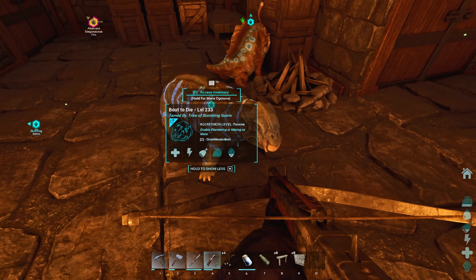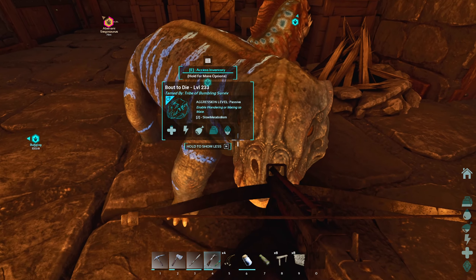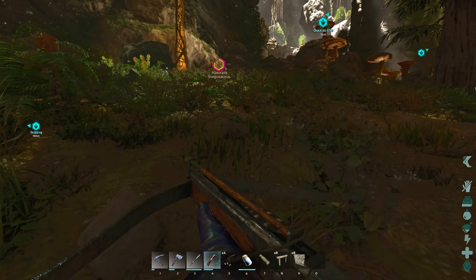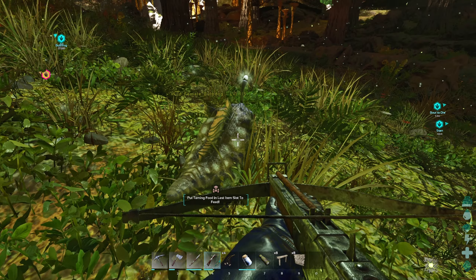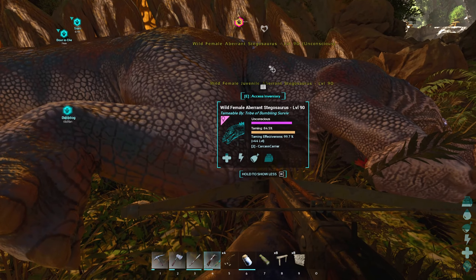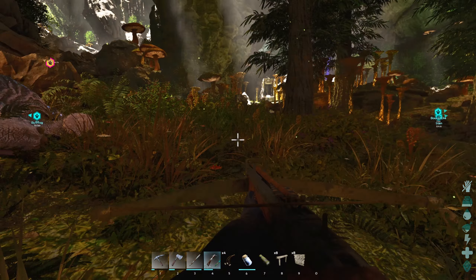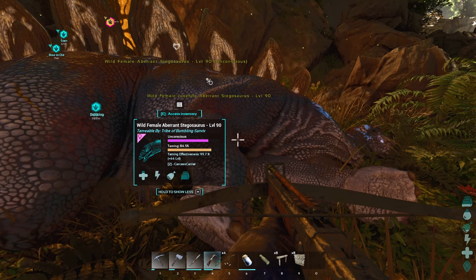Ain't that right, About to Die? Yeah, you're so cute. You're not really that cute — you're kind of creepy looking. All right, let's go check on our stego. Bulb dog. Same female — oh, a different female, 115. Taming is 84.5%. Effectiveness is 99.7%. That confirms that I did shoot the other one after it was unconscious before I hit the ground. That's all right. We're gonna get 44 levels here.